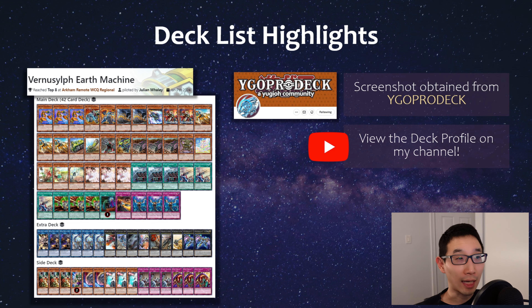Now for some highlighted deck lists I found really interesting. First is Earth Machine with Julian, who was featured on my channel — go watch that profile for more detail. It was actually a pretty budget list; Julian mentioned ideally S:P should be in the extra deck but didn't want to spend the money, which is understandable. The fact that they can still top a regional with this budget build is super impressive.